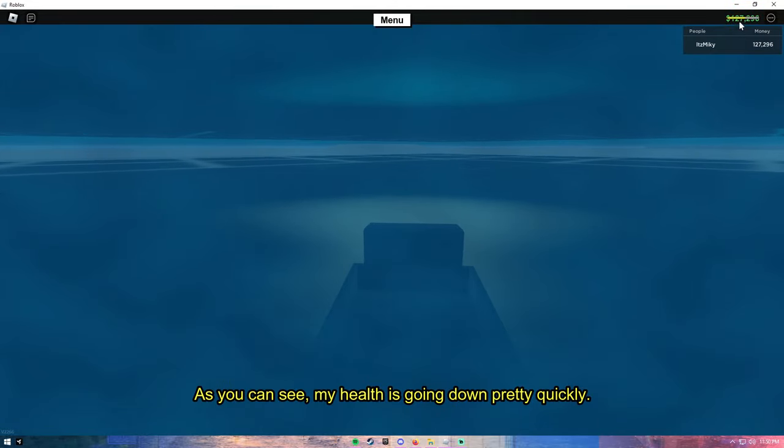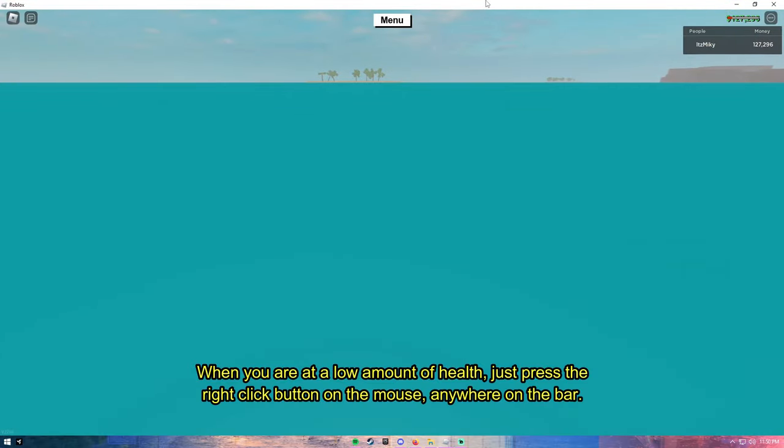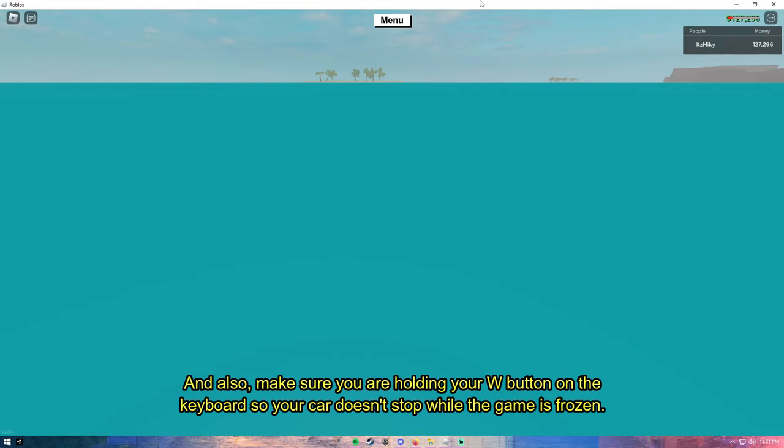As you can see my health is going down pretty quickly. When you are at a low amount of health, just press the right-click button on the mouse anywhere on the bar. You have to keep holding it for at least a minute. Also make sure you are holding your W button on the keyboard so your character doesn't stop while the game is frozen.